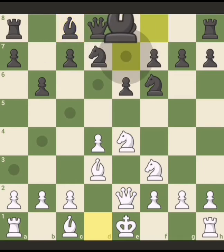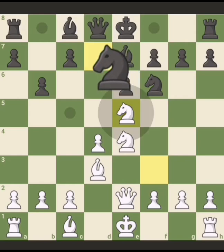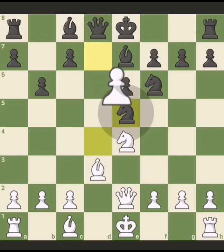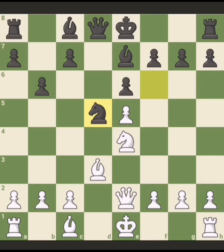Bishop e7 is not really good because of the move knight e5 — a good move that prepares knight c6 which can trap the queen. For example, if knight captures, one takes, and then knight d5, a3 threatening to trap the knight.